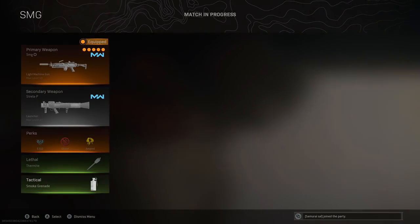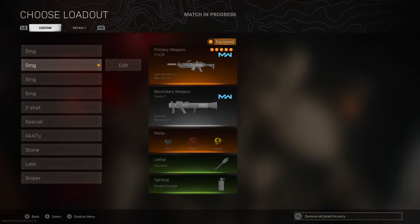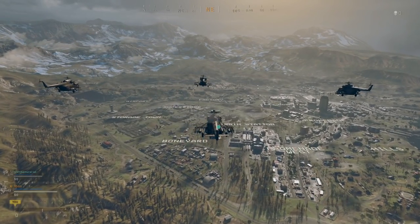For a loadout, I really suggest putting on smoke grenades for this, because especially in certain modes you are going to get bombarded with bullets. It is a little bit risky when you call in the helicopter and it comes down — you need to be in cover for a few seconds.